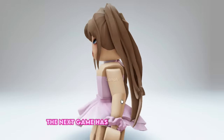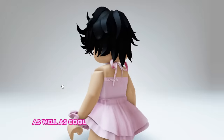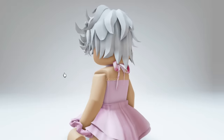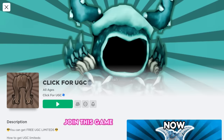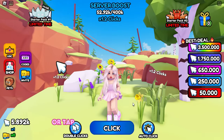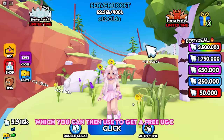The next game has beautiful hairstyles for both girls and boys, as well as cool items and a very cool Dominus. Join this game — click for UGC. All you have to do in this game is click or tap on the screen to earn clicks, which you can then use to get a free UGC item.